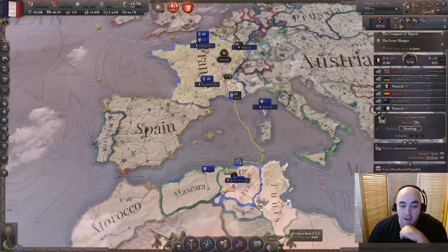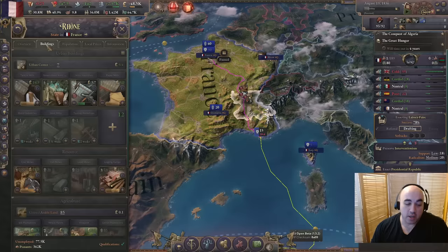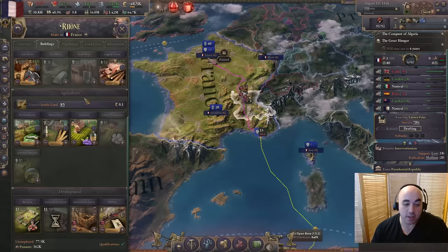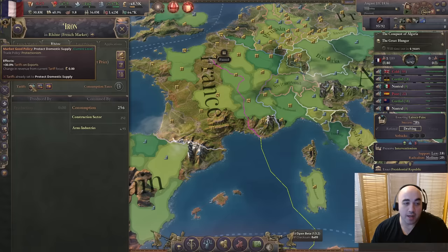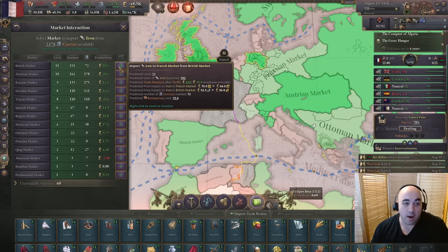We do want to incorporate Constantine because we want to get access to their company, though it is a bit of a slow incorporation. Coming up, we're building motor industries right away in Rhone because we're currently importing motors from Great Britain at game start with zero local production - so that'll be the first thing we build. We also notice we're running a little short on iron, so we'll get rid of the tariff. We're going to switch to free trade soon enough and will want to import iron to manage our early game construction sectors, which will kick us over on the authority.